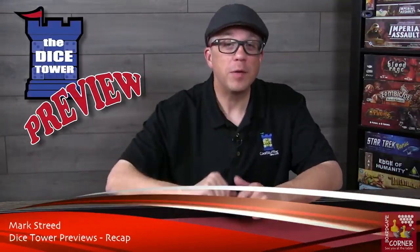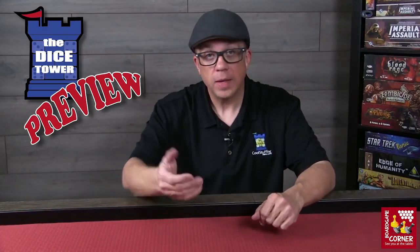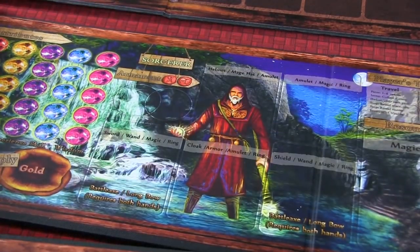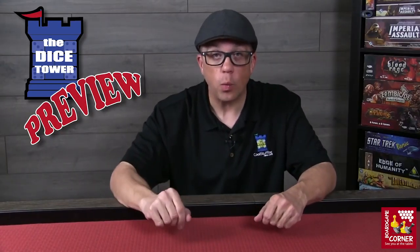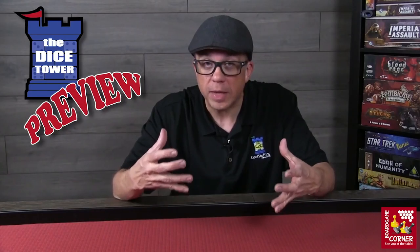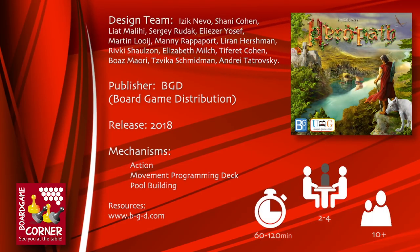Hey, Mark here, welcome back to another Dice Tower preview recap. Randy and I recently took a look at some new projects on Kickstarter. First up, we have Hero Path. Hero Path is a game of high adventure where you and other heroes join together to eradicate evil forces from the land. Each hero will be on their own path, experiencing unique places, facing vicious monsters, and struggling to gain power. Be the hero that obtains the most power and you will be the one to slay the dragon. The game features prism place sites indicating locations to gather goods and training. Hero Path is for 2-4 players, brought to you by BGD Board Game Distribution.